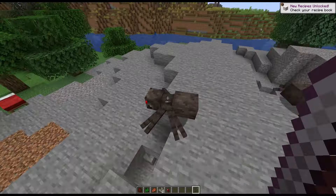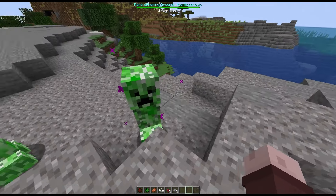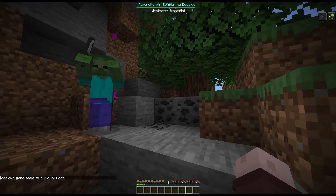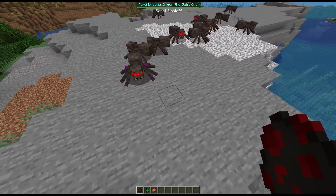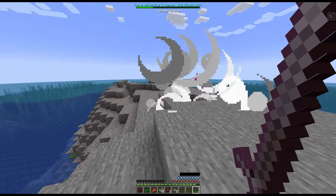This mod makes a small percentage of hostile mobs more powerful, essentially making them into mini bosses. They can inflict you with negative effects like withering, or have special effects of their own like increased speed. These mobs come in three tiers, some being significantly more dangerous than their vanilla counterparts. If you manage to defeat one, they drop four times the experience.